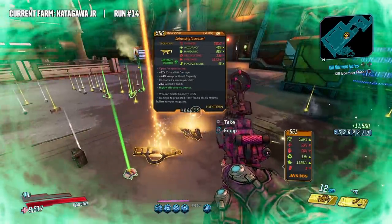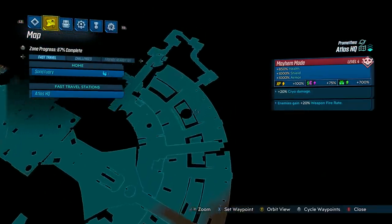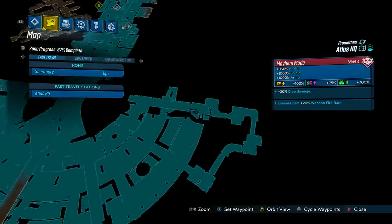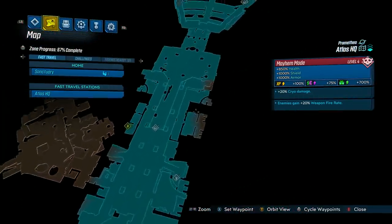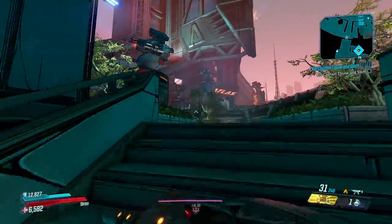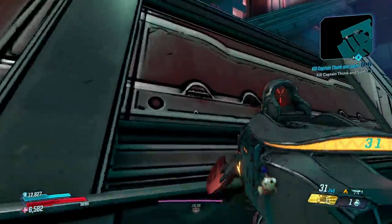To get started, just spawn in at the fast travel. The normal route takes you all the way around the map just to get to the headquarters, but I have a shortcut for you guys where you can also get a rare enemy spawn at the same time. Head up the stairs and take a left — you'll see a wall that you can actually scale to save a lot of time on this farm.